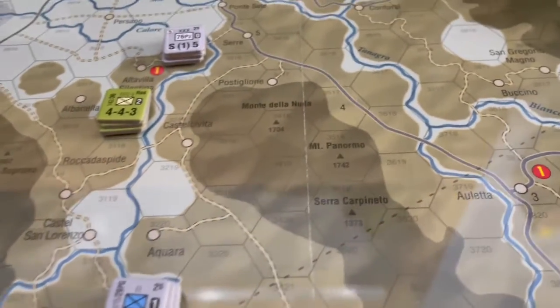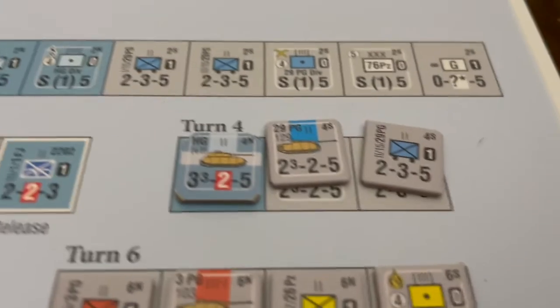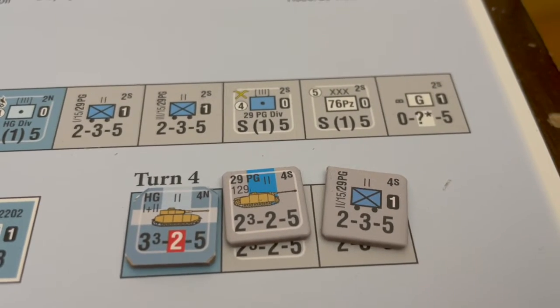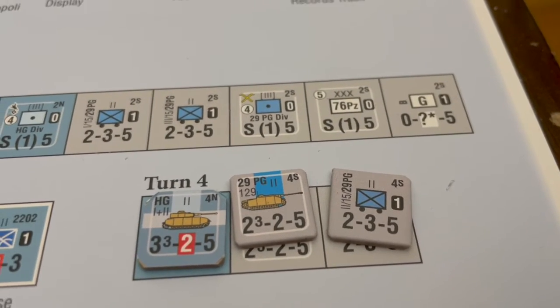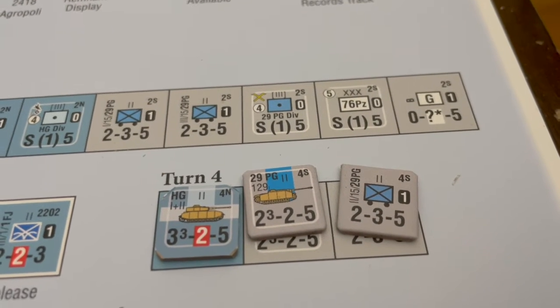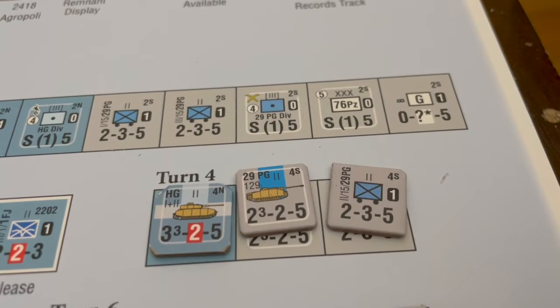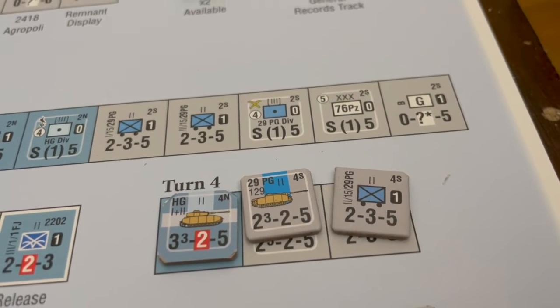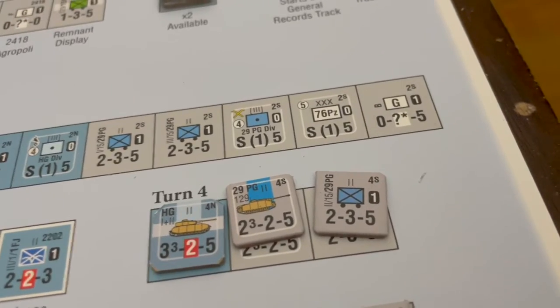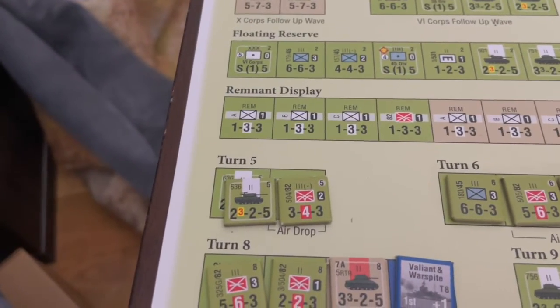Turn four is coming up. We've got just a couple more units coming in for the Germans — looks like a Panzer unit, a Stug unit, and a motorized Panzer Grenadier unit. Still nothing for the Allies. In turn five we get an airdrop, so we'll see what happens there.